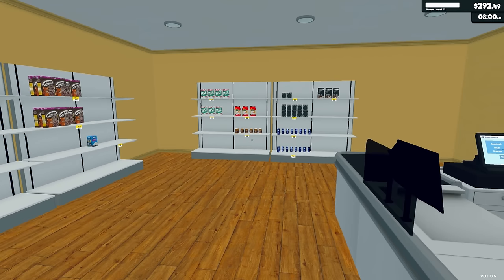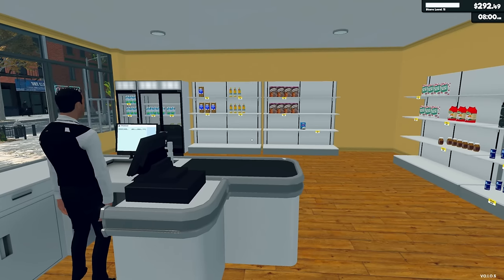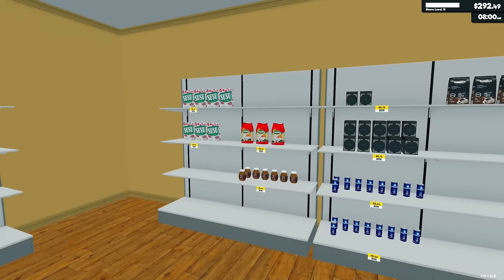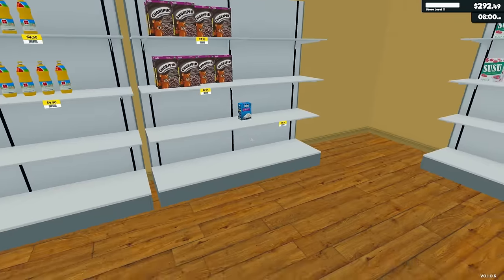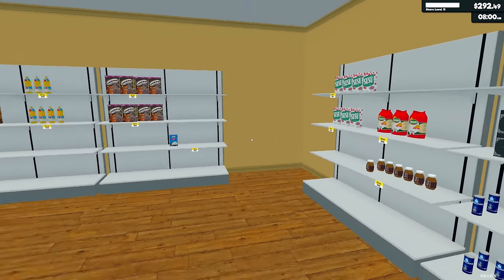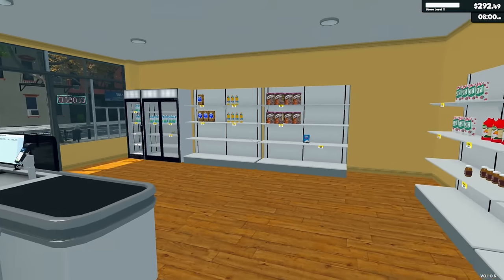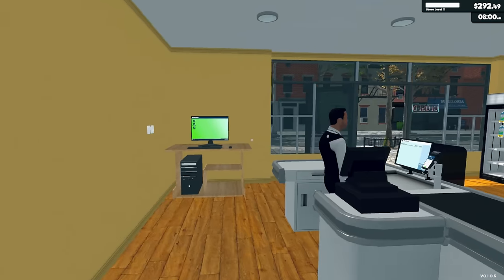Let's start off by looking at what we got here — we've got $292. I'm gonna go back to the strategy of having an entire shelf, like a whole column, for one item. Then I can order like three boxes of something, throw it all in there, do more at once, and by the time I get through all of it I can basically restart all over again.